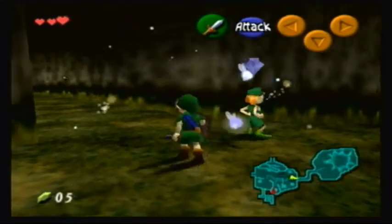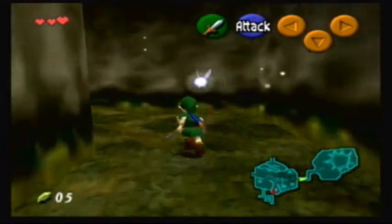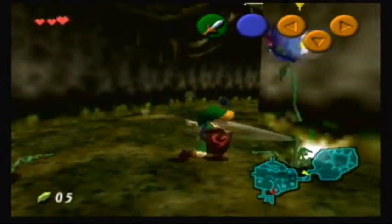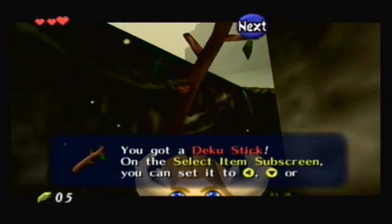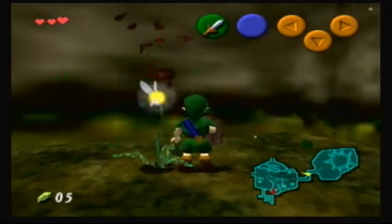Let's move on and find our first enemies here. And there's our Deku Sticks — seems to be pretty useful later on. Let's get some of those.